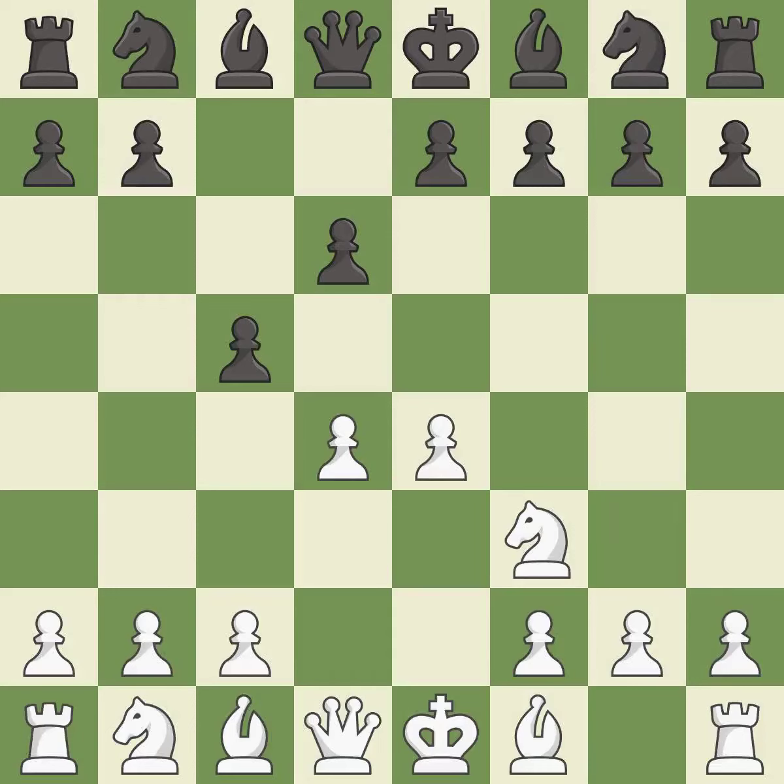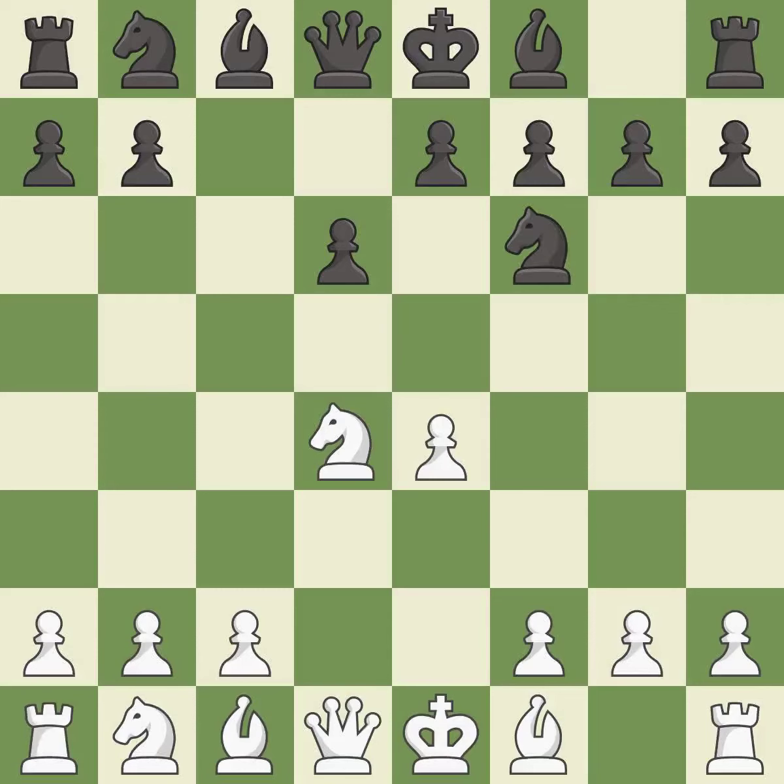D4 offers to trade the d-pawn for the c-pawn, giving up a center pawn for more active pieces. Cxd4 gives black two central pawns versus one central pawn for white. Nxd4 recaptures the pawn and activates the knight, in return for having one central pawn versus black's two central pawns. Nf6 develops the knight toward the center and attacks the undefended e4 pawn. Nc3 defends the e4 pawn and starts to develop on the queen's side.